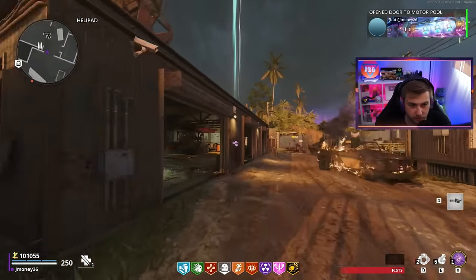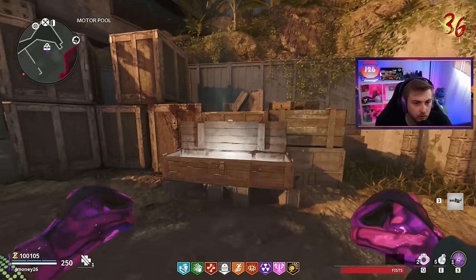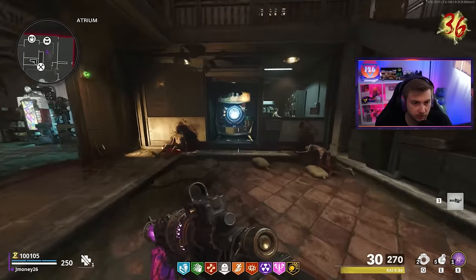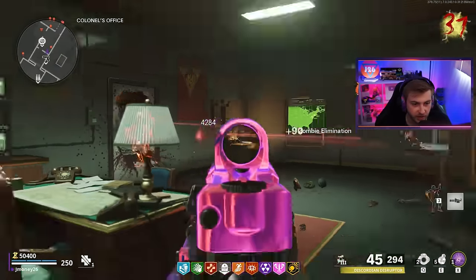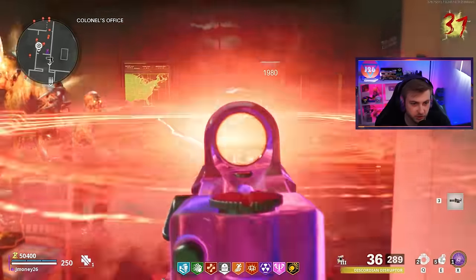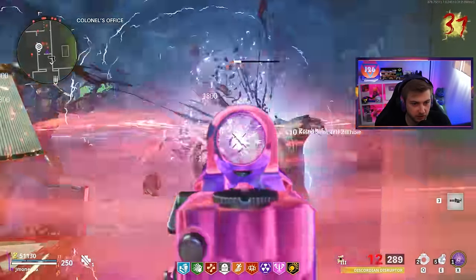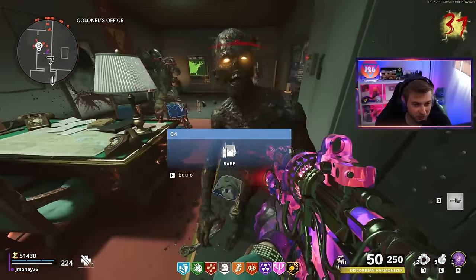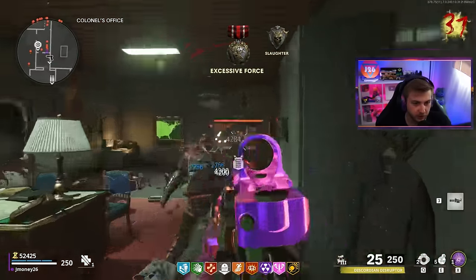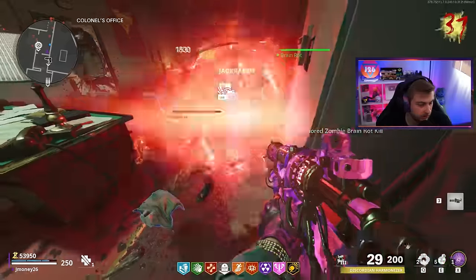It did take us until round 36 to run out of ammo. And just for funsies, since we only got one zombie left, let's hit the box one time. No way — the Ray-K. Let's get this bad boy pack-a-punched. I absolutely love the design of the Ray-K, but I hate using it — I hate having to switch ammo types constantly, shooting the orb, blowing it up. That's the only way you can do max damage on it. It's so annoying, because even two shots didn't kill this Mangler.